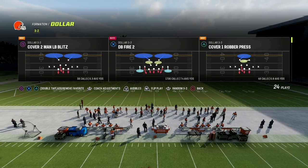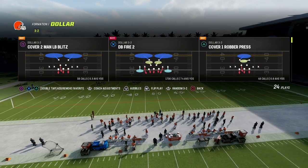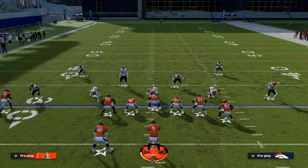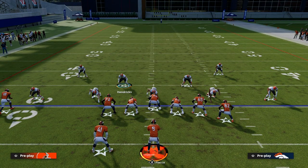The best coverage or best defense that I like to play against U-Trips is really this right here. I'm going to be in $1, DB fire two. We're already baseline — we're just going to press. You can walk these safeties down; you don't have to. I'm going to give you two different defenses that I like. The first one is a cross-man defense that we know is really, really good this year.